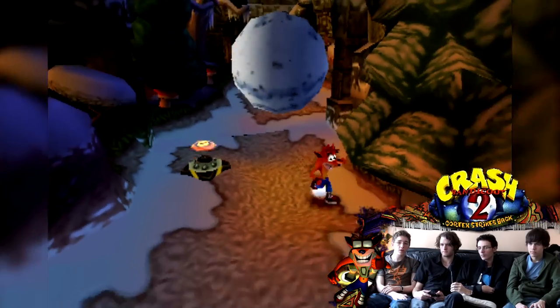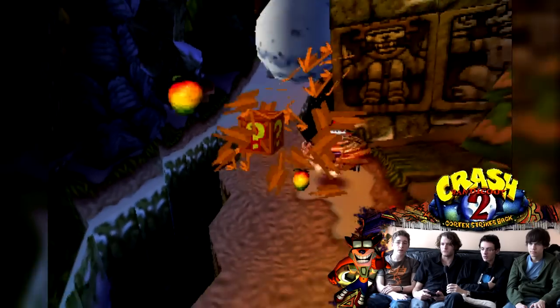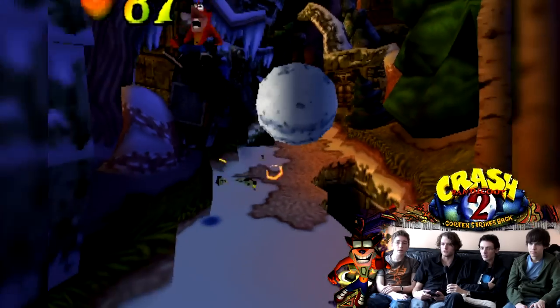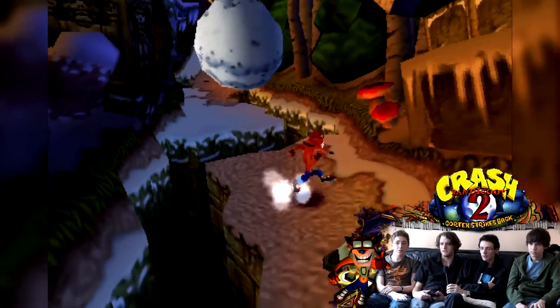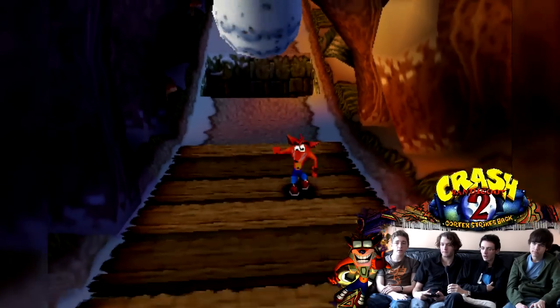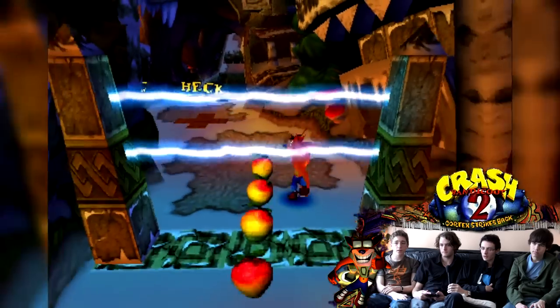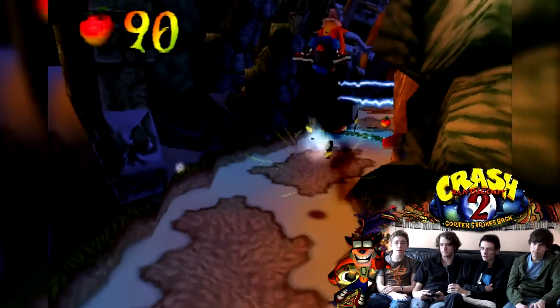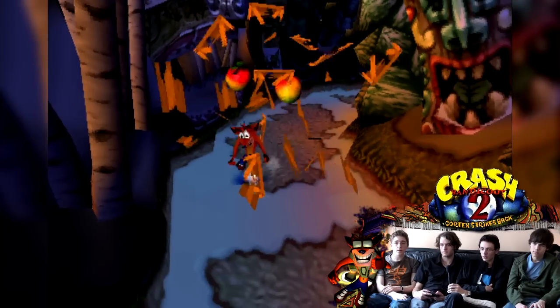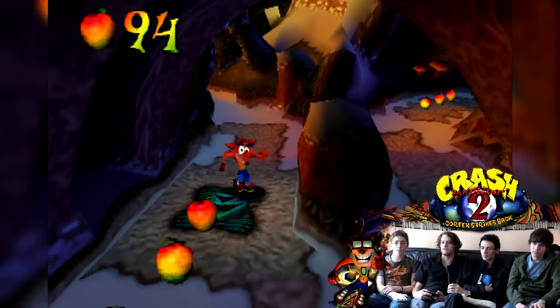On retrouve même des structures de niveaux du premier. Par exemple, on peut voir qu'il y a une belle animation de Crash : là, il regarde derrière, l'air apeuré. Et puis Crash est plus beau, faut le signaler. Le design, ils l'ont un peu amélioré. Dans le 2, ils ont déjà un peu rattrapé le design qui va être conservé pour la suite.